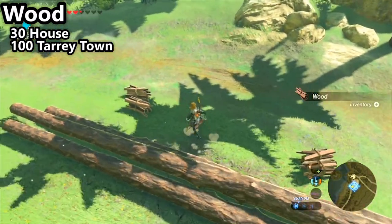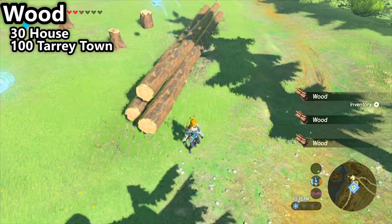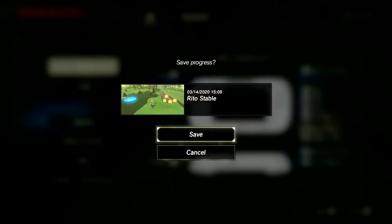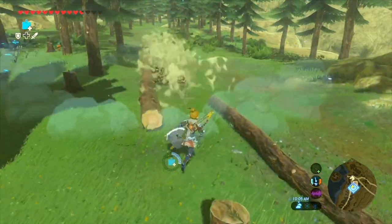There's also taller trees here. These bigger ones will drop more wood per log that you blow up, so they give you more wood in general. Blow up a bunch of stuff in the area, then save your game and load your game to reset all the stuff and make everything reappear, and then you can collect it again. Just keep doing that until you have all the wood you need.